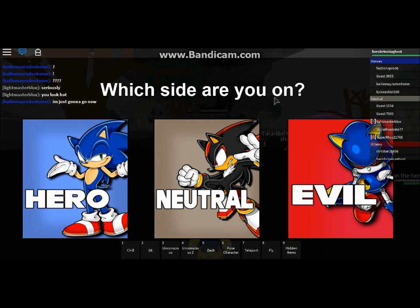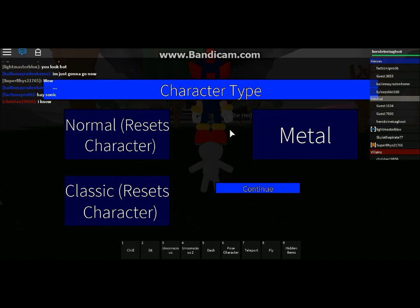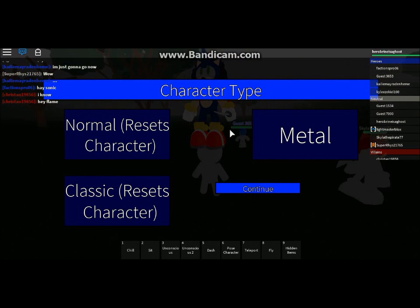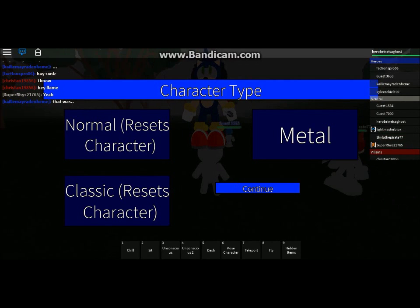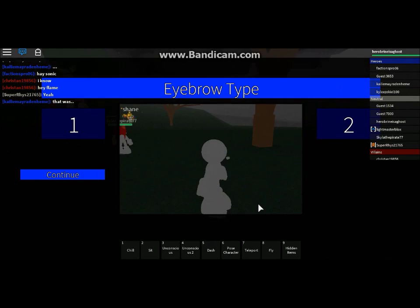When you get off that screen, you can move your character around, but right now I'm glitched standing still. You can choose whether you want to be a hero, neutral, or evil — I always go with neutral. Now, when you go to character type, you can decide to be normal, classic, or metal. But normal and classic reset your character, so people thought you could only be metal. However, you are a normal style character when you first spawn in. So basically what you can do is just go ahead and click continue, and ta-da — it gets you your normal style right off the bat.